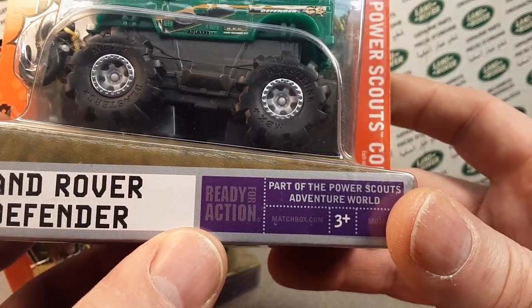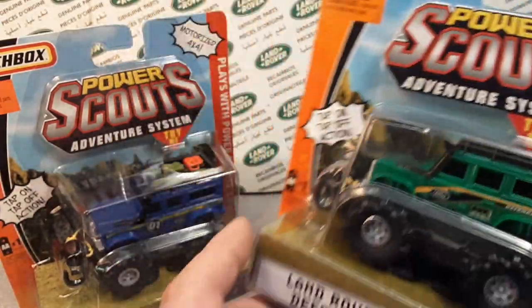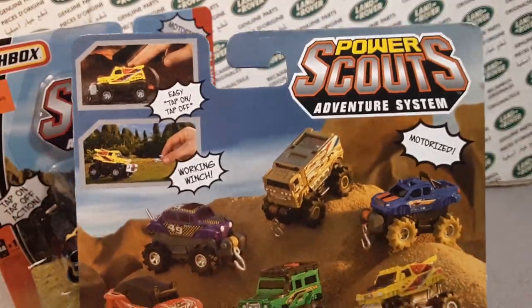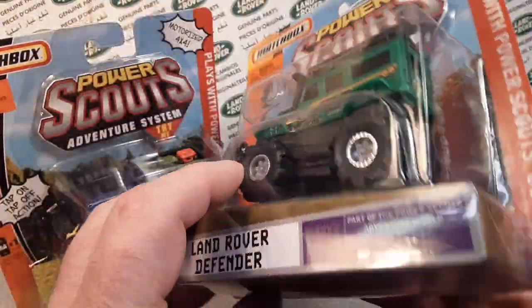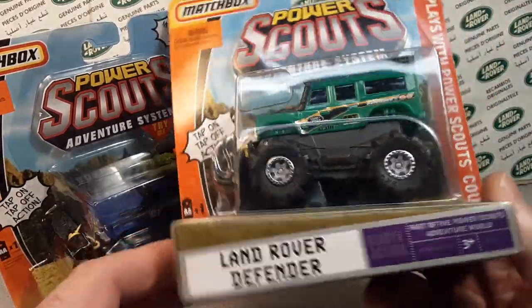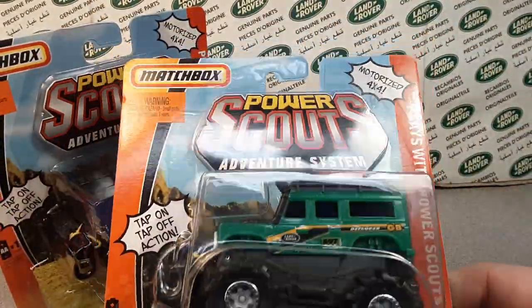Ready for Action was kind of a series. Some of the regular Matchbox die-cast 1:64 die cast kind of had this kind of border and stuff like that from back in the day — it would go up and down the side of the card. But there you go, pretty interesting.